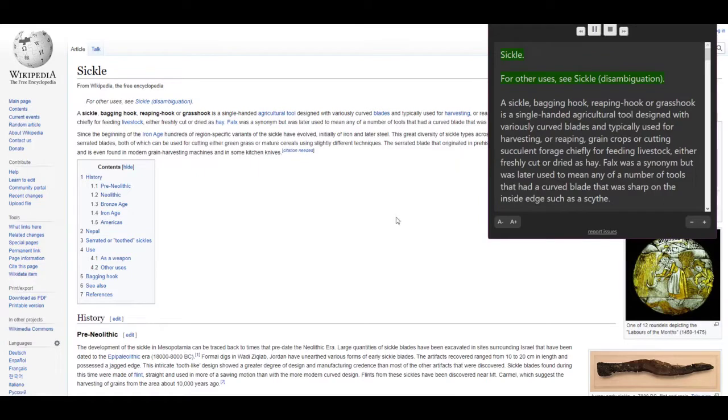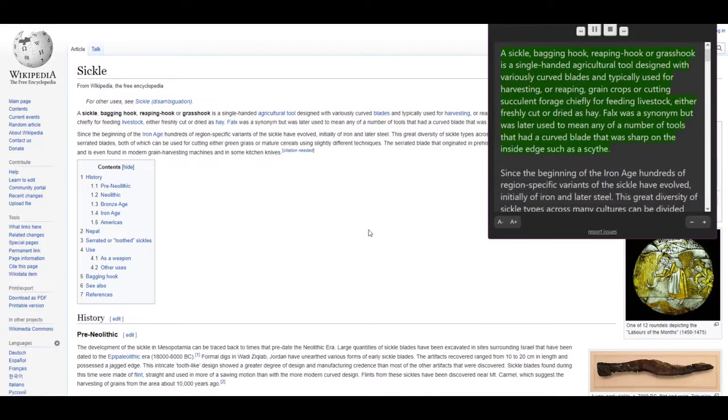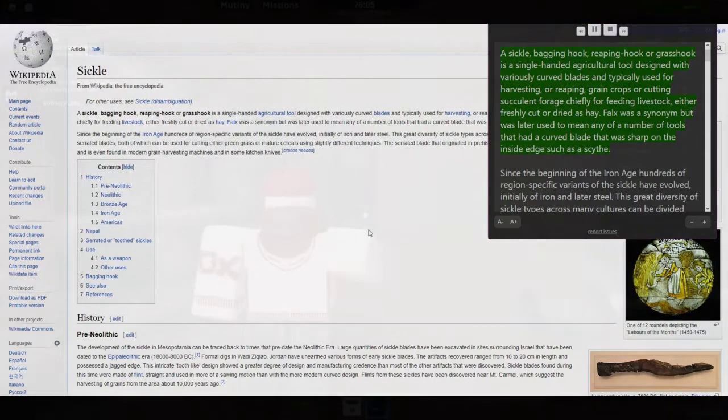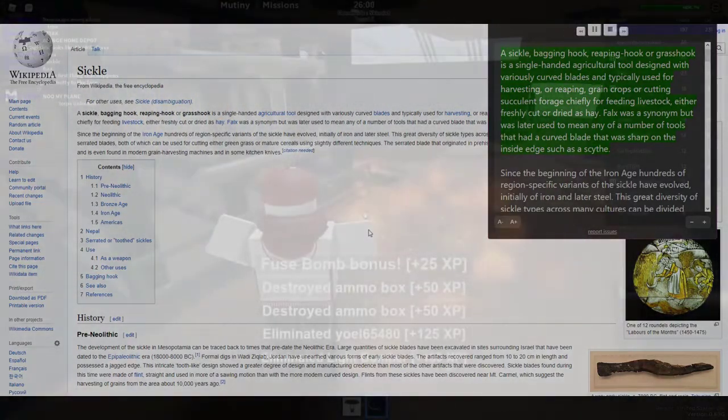Sickle. A sickle, bagging hook, reaping hook, or grashook is a single-handed agricultural tool designed with variously curved blades and typically used for harvesting or reaping grain crops, or cutting succulent forage chiefly for feeding livestock, either freshly cut or dried as hay.